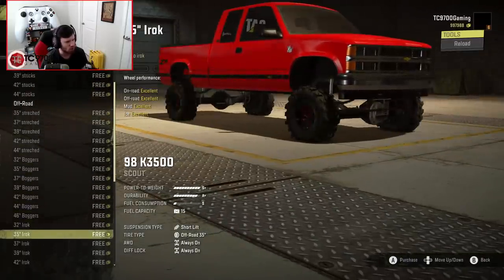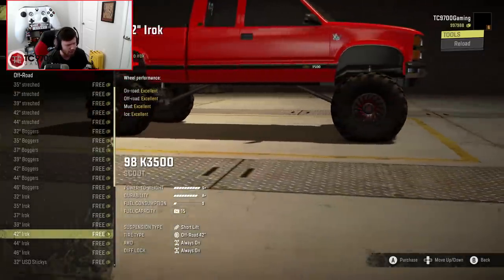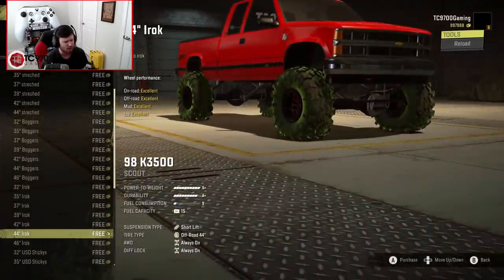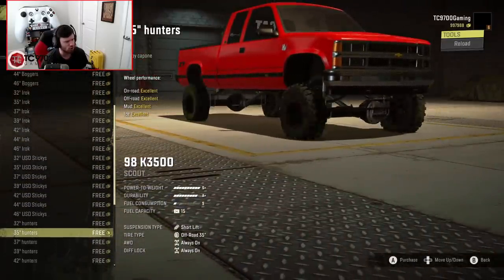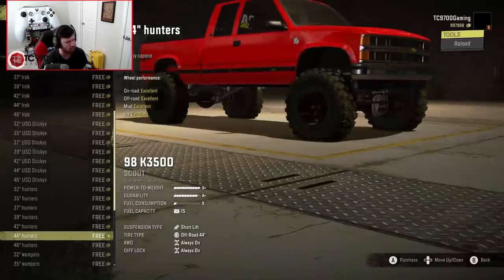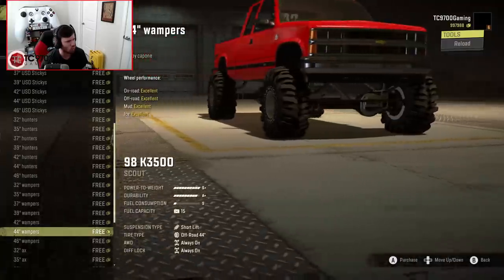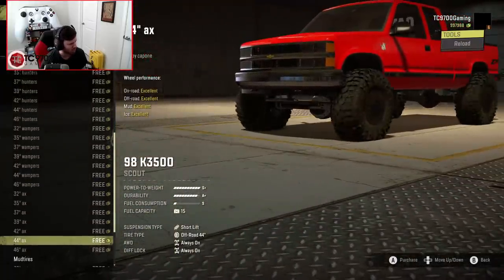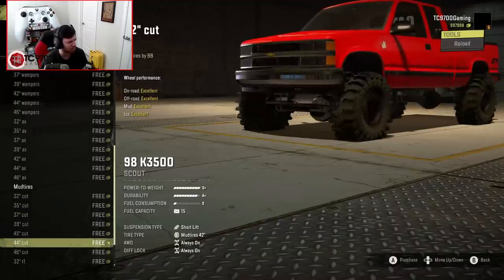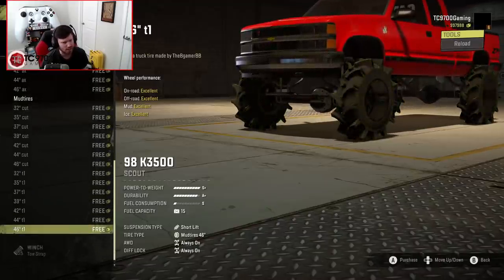You have some boggers on this thing, and what look like IROCs on forces — those look sick. You've also got the USD stickies. There are all sorts of wild approaches you could take with this truck. These swampers look incredible. Got the AX tires, the cut boggers, and of course the T1s in case you wanted to turn this thing into a mud truck.